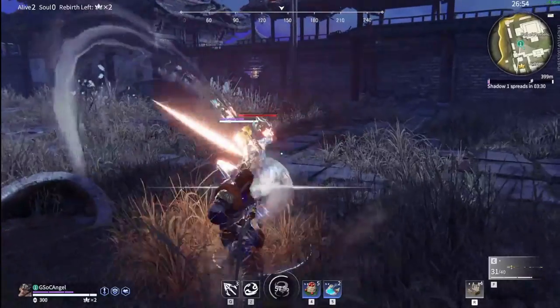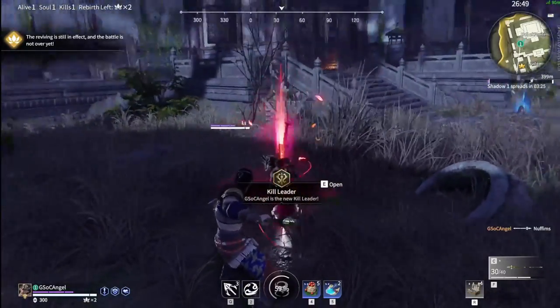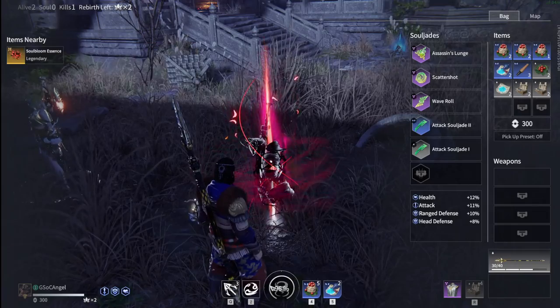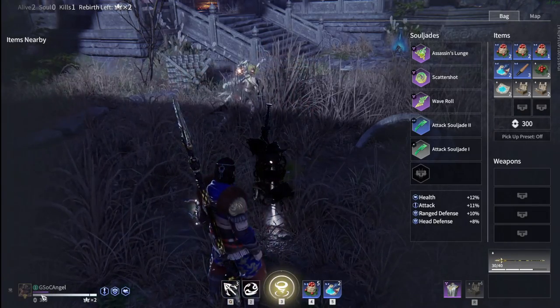Bonus tip: soul bloom essence. When you kill somebody, there'll be a red glow on their body letting you know there's one there. When you pick these up, it'll give a little bit of ultimate, health, and shield back. So during a big fight, pick these up to quickly heal up. And that'll wrap up the video.